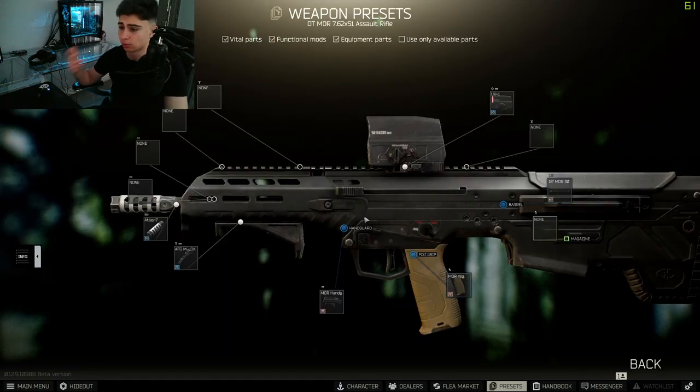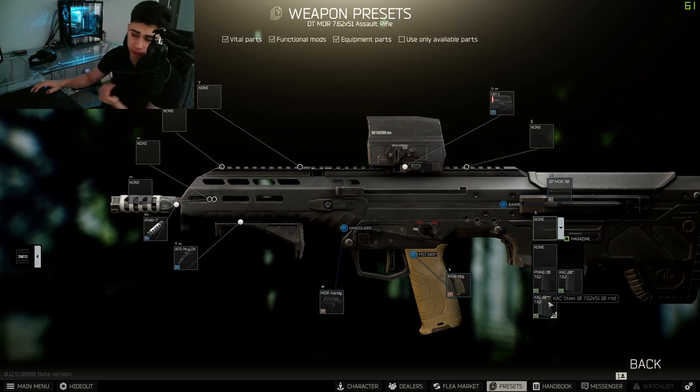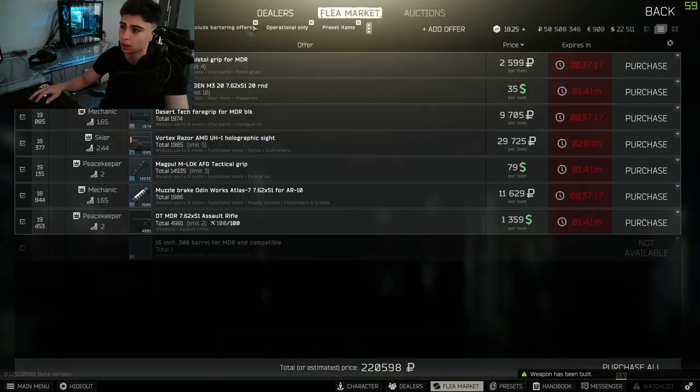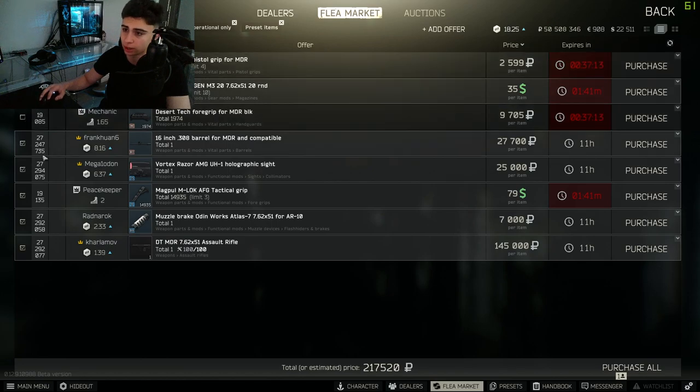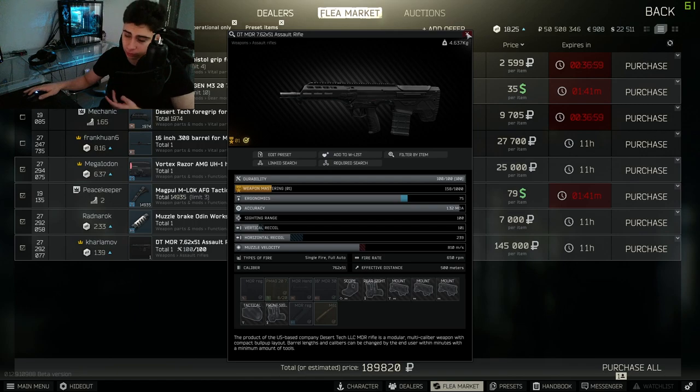Now let's talk about ammo and magazines. For magazines, you can use either the PMAG or the KAC Steel — these are the only 20-rounders for the MDR. There are 10-rounders, but I don't recommend using those. The 20-rounders do cost a lot from the flea market, around 30 to 40k, but if you have the traders they're around 3k in dollar-to-ruble value. If you don't have the necessary traders this build can get a little pricey, but with the traders it can be a pretty decent build for the price. With all items accounted for, the build sits above the 180k mark, around 200k. Also, the MDR does come with a magazine inside if you buy it from the right flea market listing, so be sure to buy from the right person to get that extra mag with some ammo inside.